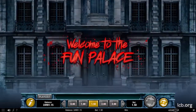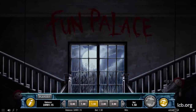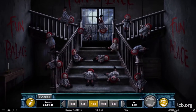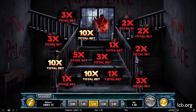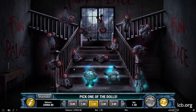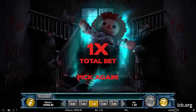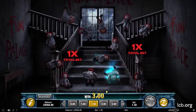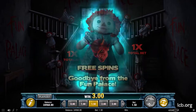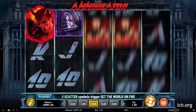In the Fun Palace, picking the doll symbols will reveal hidden prizes. Depending on the cash prizes a player gets, wins can either be collected with or without ending the feature. Getting the scatter symbol ends the feature round and triggers the Set the World on Fire feature immediately.